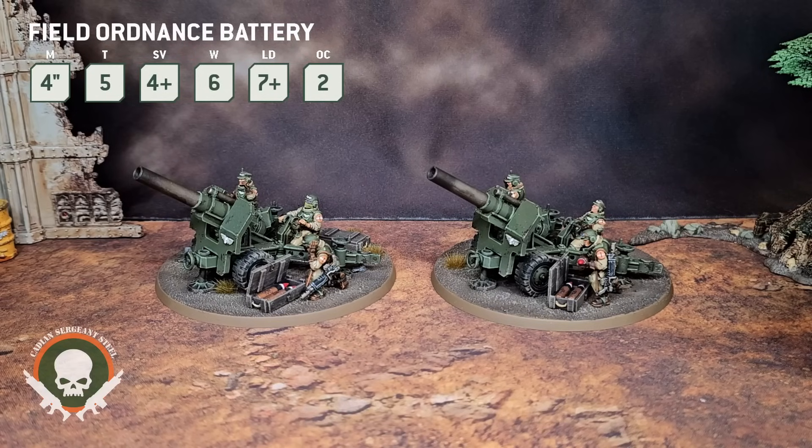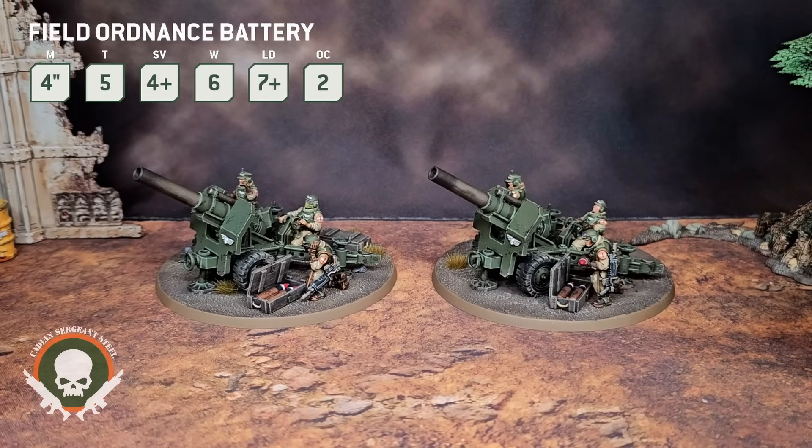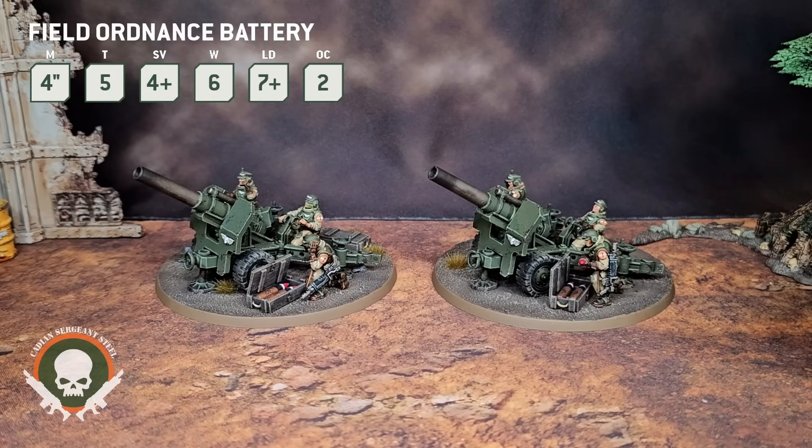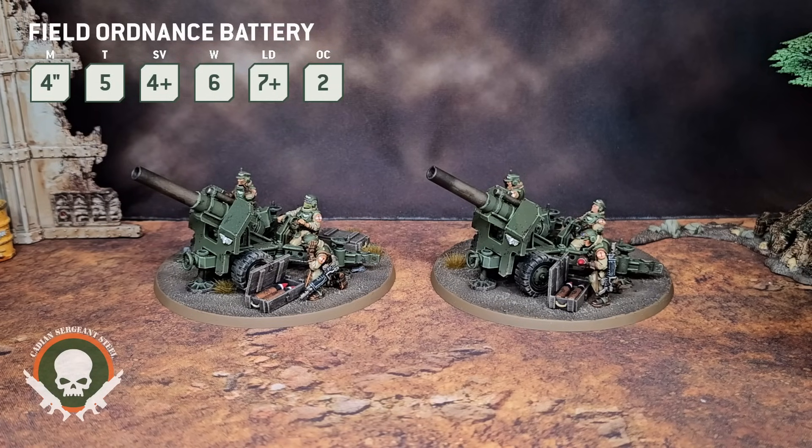This is a Movement 4, Toughness 5, 4-up save, 6 wound, Leadership 7, OC 2 unit — and that is per model, meaning each model has OC 2 and 6 wounds. Now, it only has Movement 4, so this is not intended to be a unit that you move around after you set it up. If you look at the Forge World range of Carriage Artillery, they're the same way — you set it up with only 4-inch movement and you're not supposed to be shuffling them around once they hit the battlefield. With Toughness 5 and a 4-up save, cover puts you at a Space Marine save, and with 6 wounds per model this thing has pretty decent resiliency.